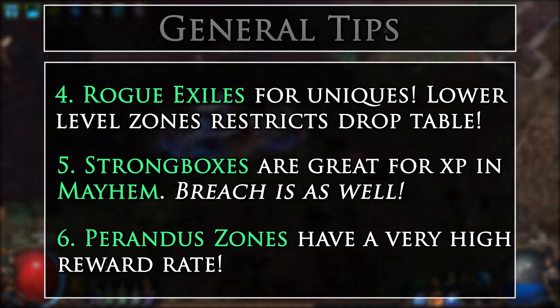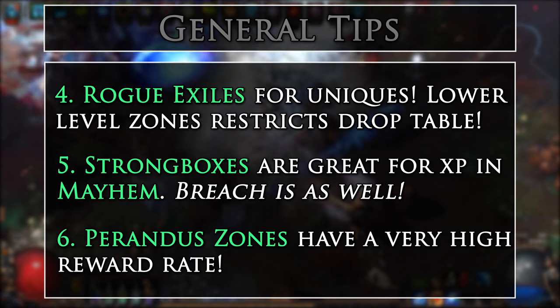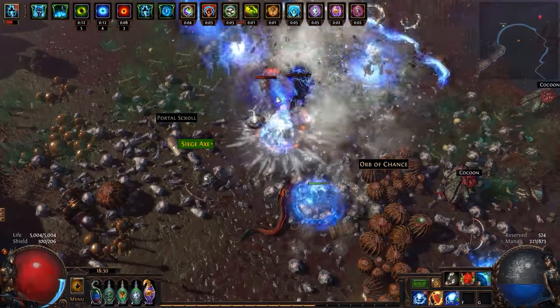Perandus zones can have a very high reward rate, not only from the chests but from Cadiro as well, so make sure to be doing your Perandus zones where applicable. So now that we have a few general tips on what to do in the race, what are the types of builds that we should be planning to play?